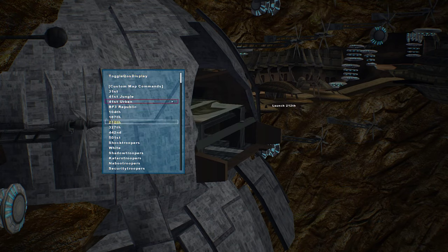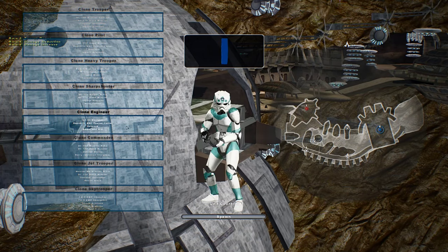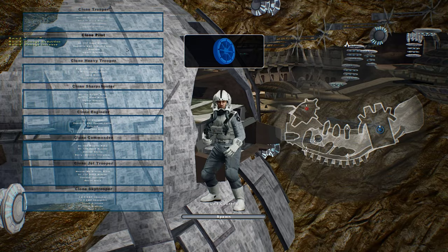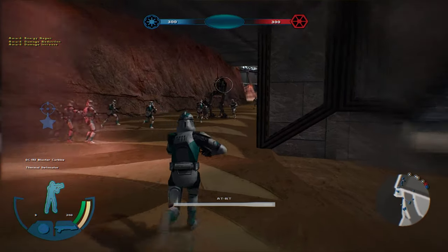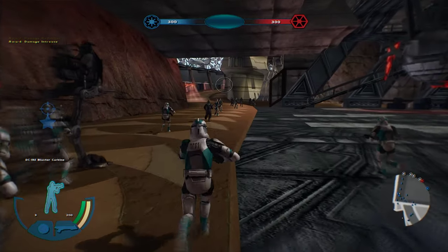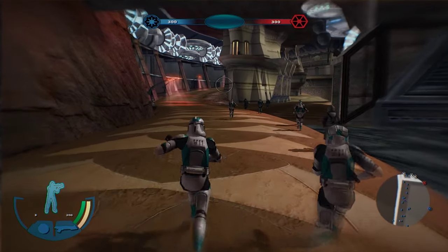31st — they have a whole bunch of choices here. So we're going to do the 31st. And look, it's a bluish color. I know it doesn't really go with the map, I understand that, but I figured it would be a little bit of a different change. And I'm sure we have Obi-Wan Kenobi as our hero. I'm sure they have General Grievous as theirs.